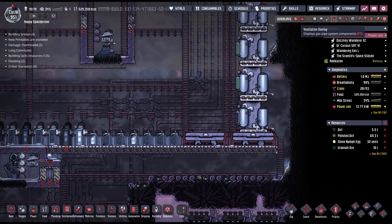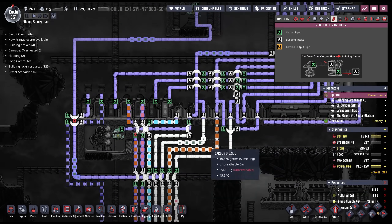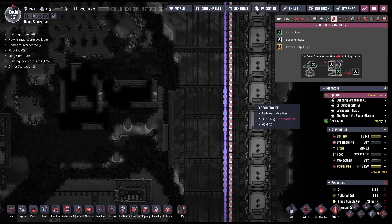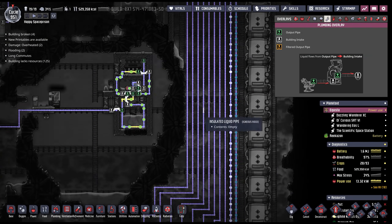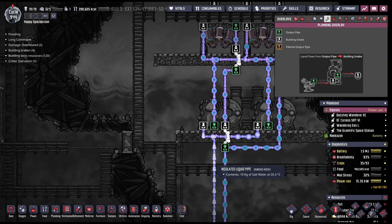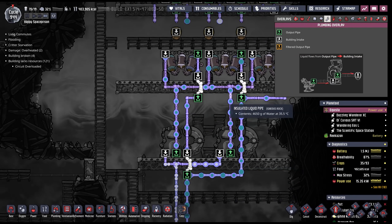I've got the gas system up and running, and that is actually doing what it needs to do — bringing in natural gas, oxygen, hydrogen. That stuff's flowing around, looking pretty good. And then on top of that, I've got a bunch of pipes. I've also got the water system up and running, bringing in all of the salt water here, which is then pumping out nice clean water.